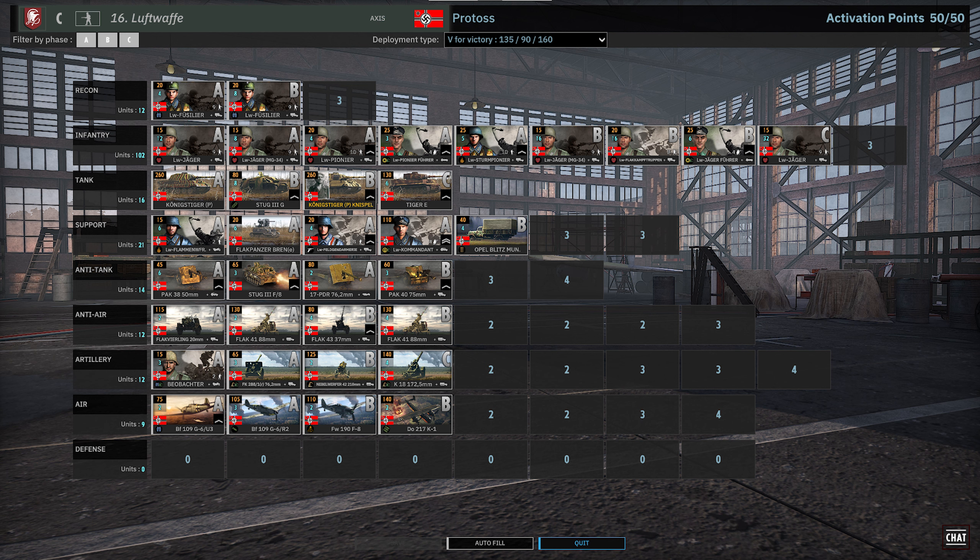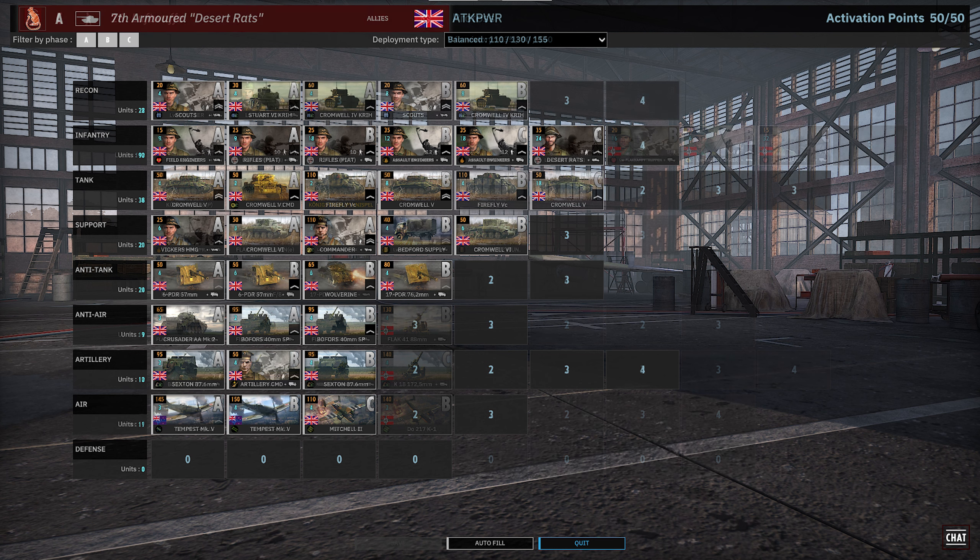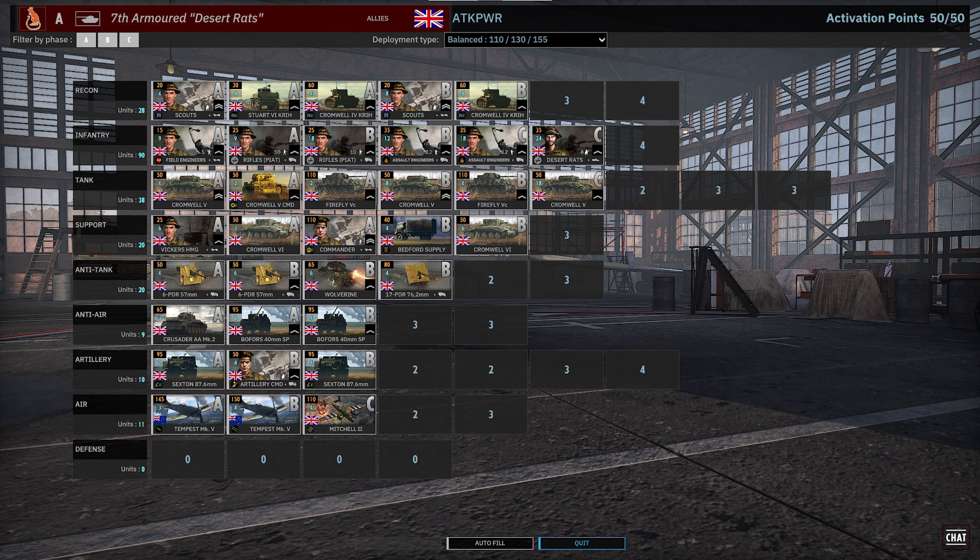The Artie tab has good stuff: you get the 172 fives, the K18s, the Nebelwerfer 210s which are really strong. The FK-288s I'm not a big fan of. In the Air tab: BF-109 Recon, BF-109 Bomber — not a huge fan of those but they can be effective early. Focke-Wulf 190 F8 with its Cluster Bombs for tanks, and finally a DO-217.